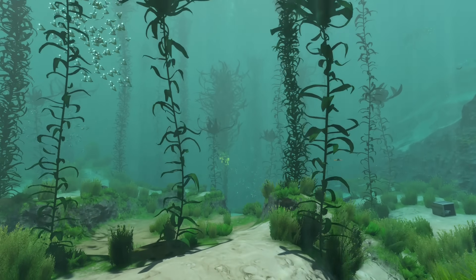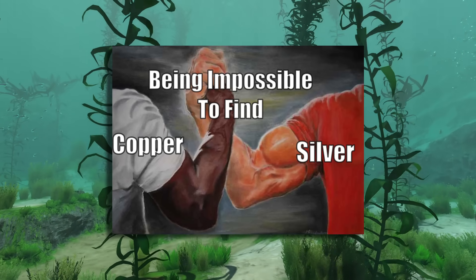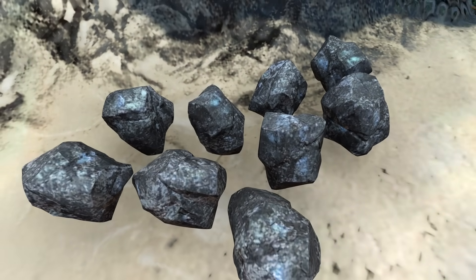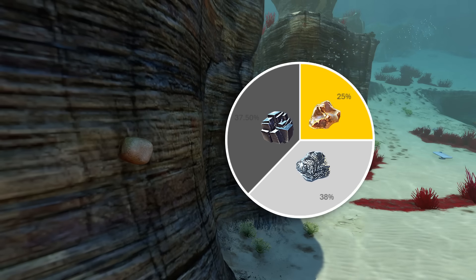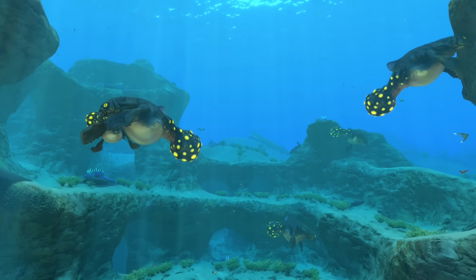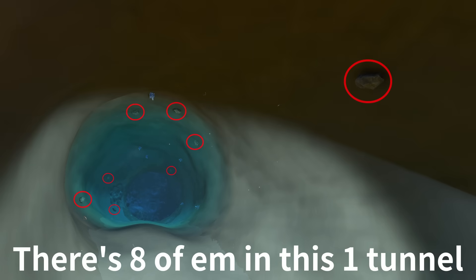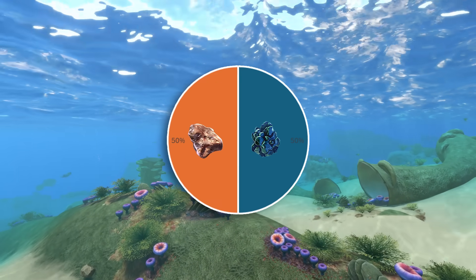As you start progressing through Subnautica, you're gonna need a lot of different materials. But copper and silver are both considered pretty hard to get. For silver in the early game, this actually makes sense — sandstone outcrops can be pretty difficult to find and only have a 37.5% chance to give you silver. Copper, on the other hand, is much easier to get. Limestone can be found literally everywhere in the safe shallows, with the giant tube corals being an especially good spot. It also has a 50% drop chance, meaning you can get a lot just from looking for titanium.